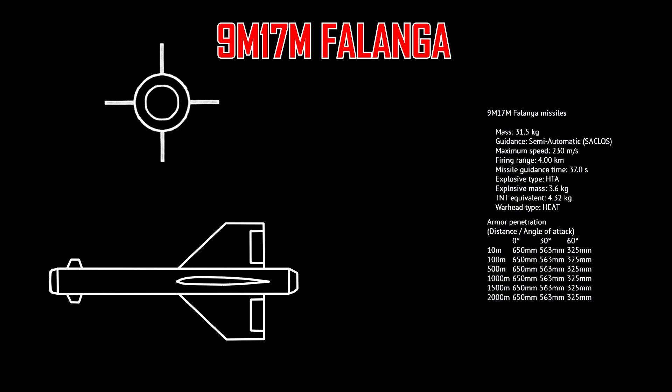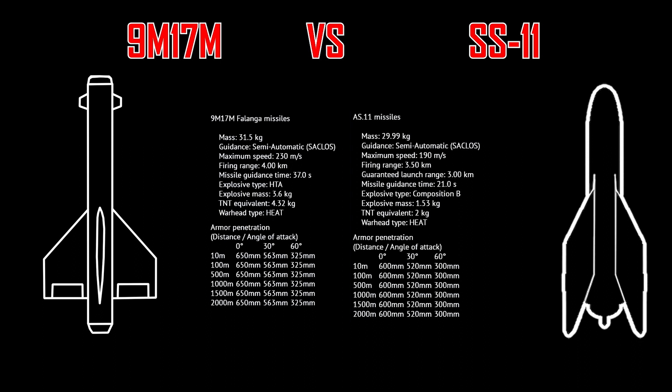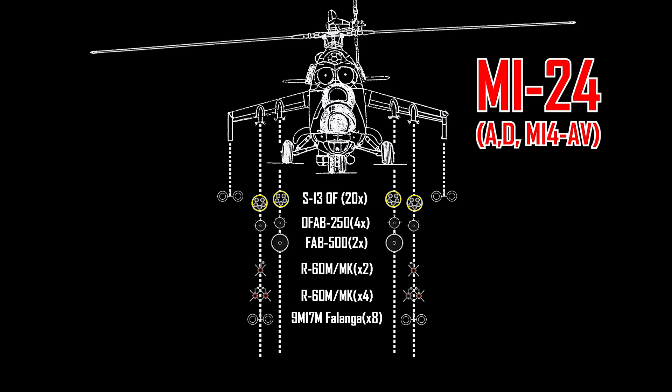Now let's get on with the ATGMs. The first ATGM you will get is the 9M17M Falanga missiles. These are really good compared to the SS-11s — they have better penetration and speed, better explosive mass and range, and are generally a good starter ATGM. You can find this missile on the Mi-24A, Mi-24D, and the Mi-4AV.